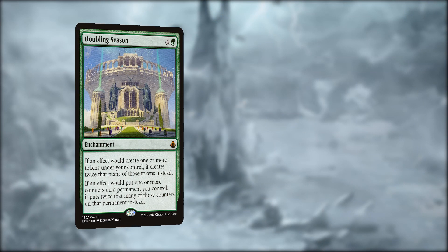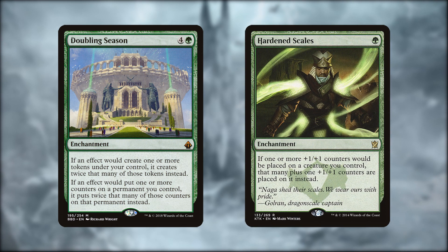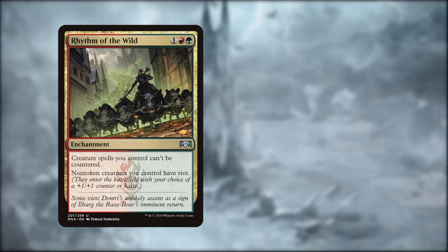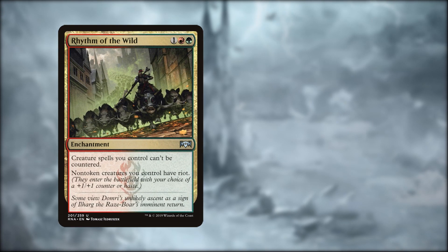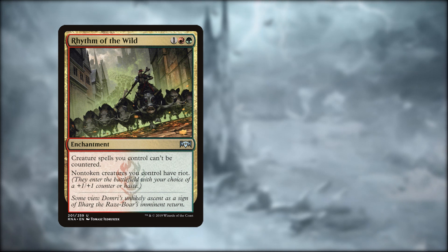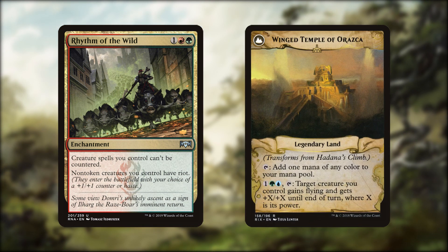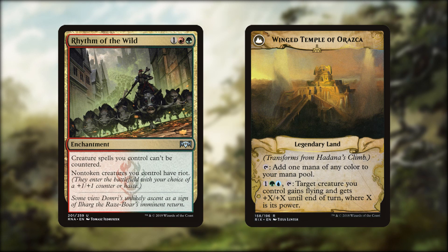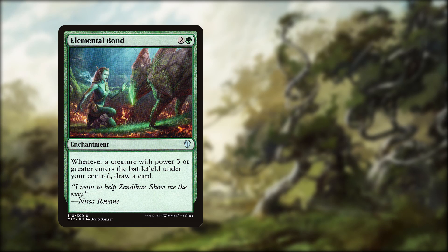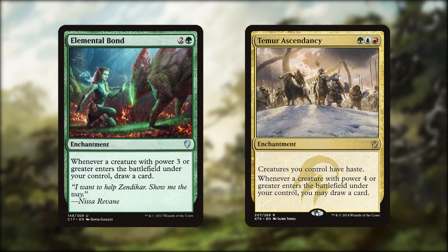You've probably already guessed that Doubling Season would be in here — it just works perfectly, as does Hardened Scales, as we're mostly adding one counter at a time, so it's essentially a doubling effect too. Rhythm of the Wild is amazing; we can either get haste if we need it, or make sure every creature comes into play with a counter on it, ready to be proliferated. Hadana's Climb adds counters, but should just flip over the turn it comes into play, and that means we can smash in the air for a lot of damage. Elemental Bond is some great on-theme card draw, and Temur Ascendancy does the same but for 4 power instead of 3.